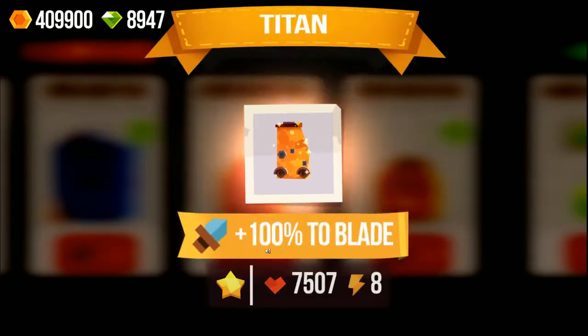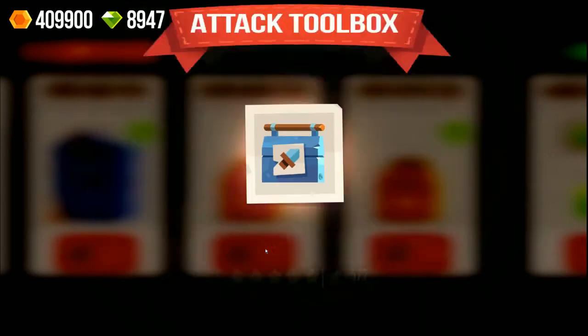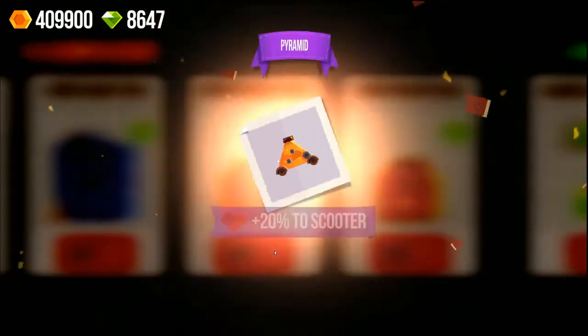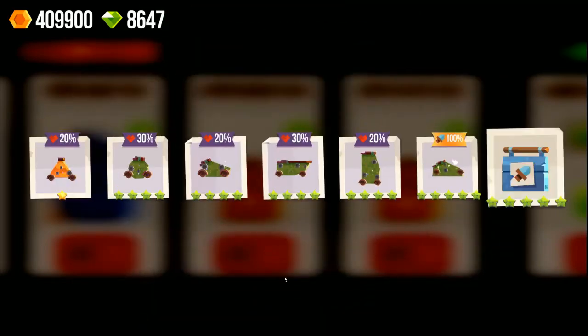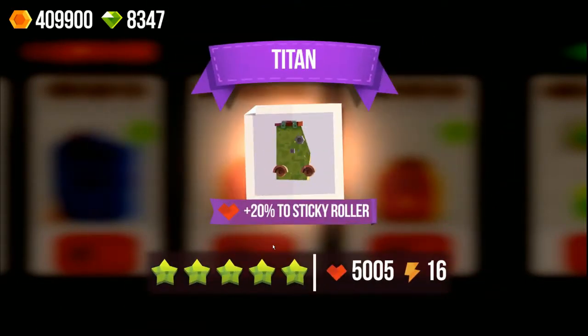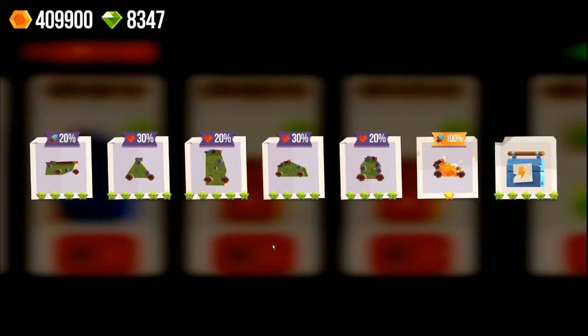This one actually has two attack spots but doesn't add anything, so it's also pretty useless. What is going to be this legendary? A bad sneaky once again. A titan with 100% blade but once again only one attack spot — so annoying. That would have been really interesting to use but no luck. A sneaky with two attack spots but doesn't add much. A classic with one attack spot and another attack toolbox.